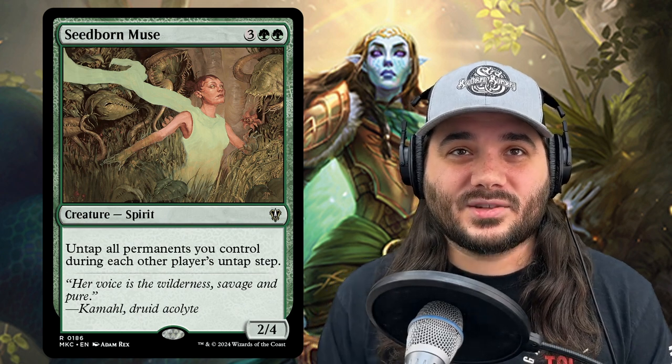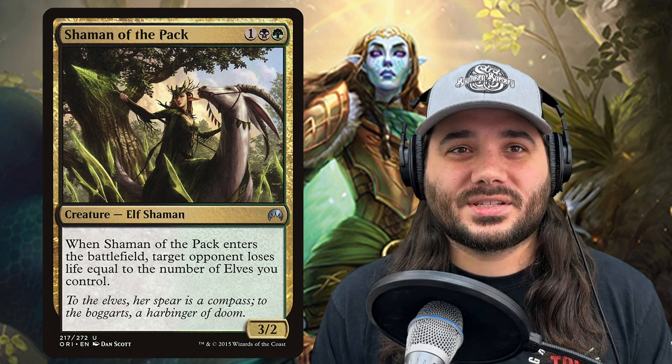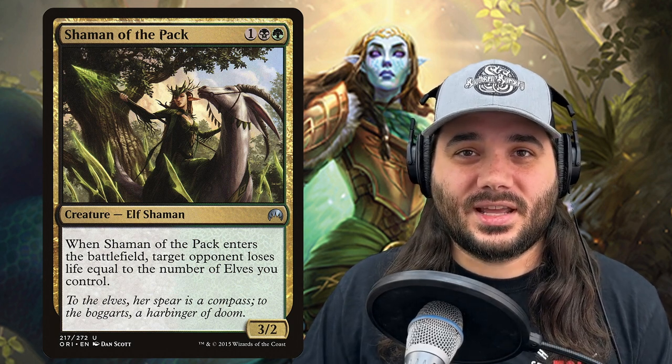Next up, we've got Shaman of the Pack, costing 1 black green. When it enters the battlefield, target opponent loses life equal to the number of elves you control. This can do some real work — I've hit people for 15, 16, 18 damage sometimes.